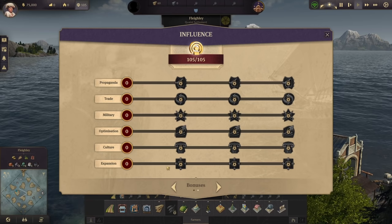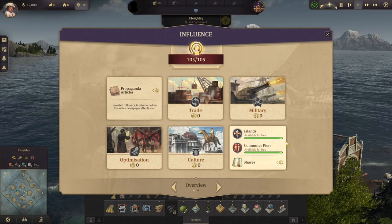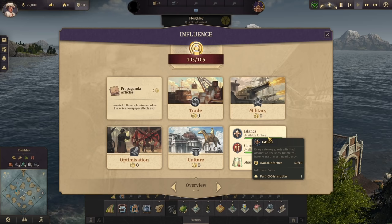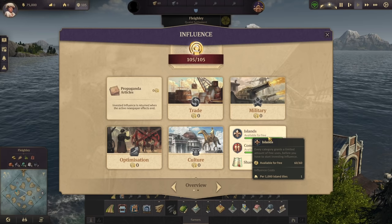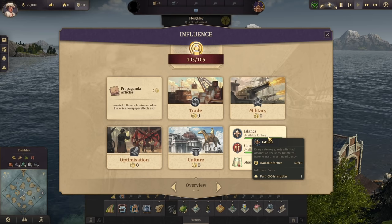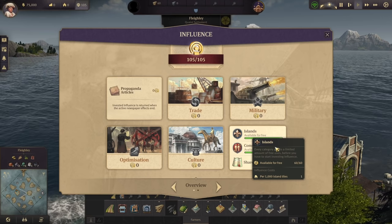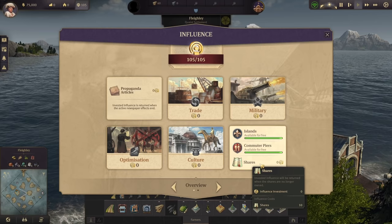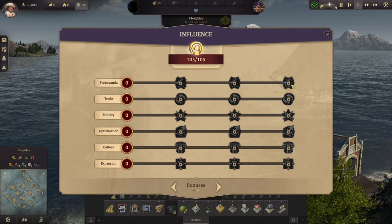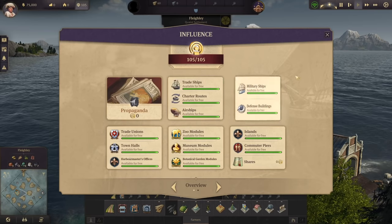This free workforce only applies in the Old World, Cape Trelawney, and the New World — not in Enbesa or the Arctic. So you want to expand your influence in the expansion category as soon as possible. The easiest way is to go claim islands — you get 60 influence for free and you'll use it up quickly. I would not recommend buying shares; just go for islands. Take your time and go through this screen if you're not familiar with it.